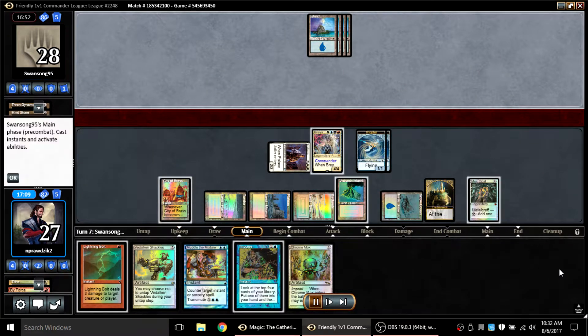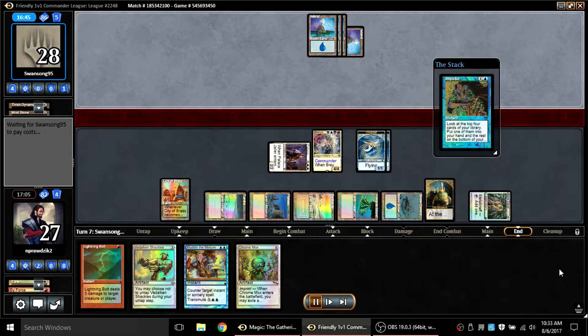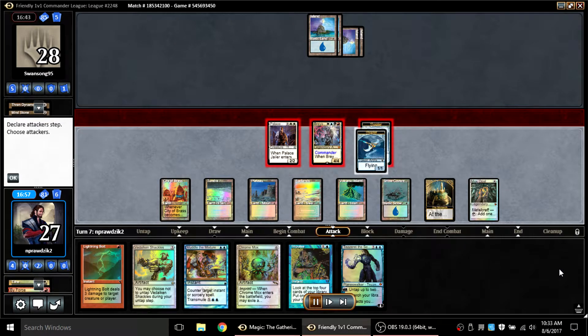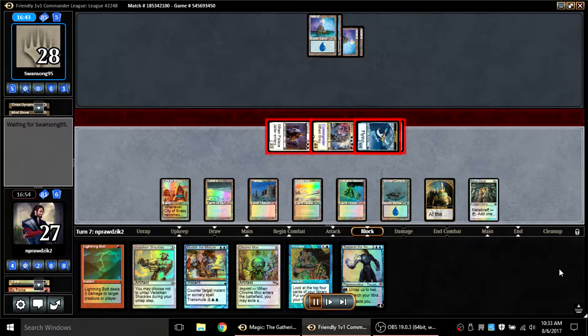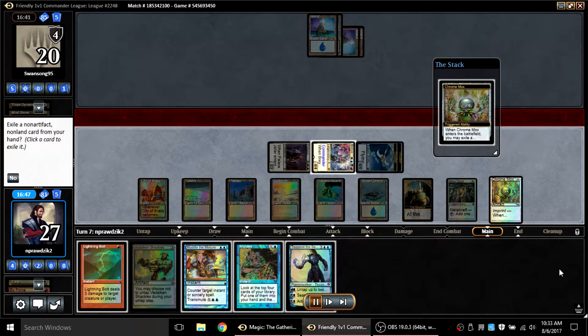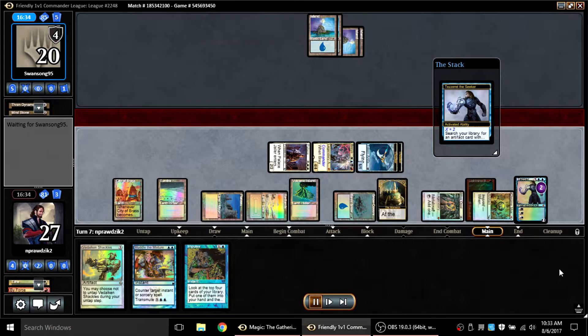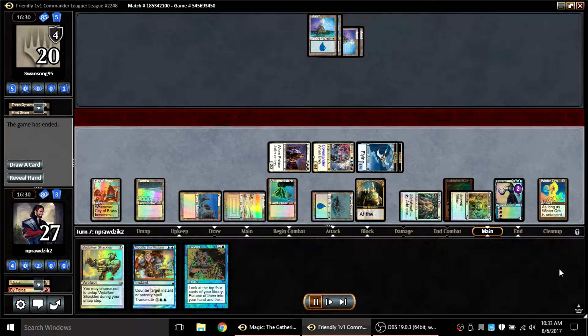I attempt a Brea, and a lot of times these Teferi decks are heavy on combo and acceleration, light on defenses. Brea lands, which turns the Mox Opal on, so I'm able to Impulse at the end of my opponent's turn. At this point I have an active Brea, so I imprint Lightning Bolt onto Mox, use that mana to cast Tezzeret, and then with Tezzeret I immediately fetch Winter Orb. I've got Muddle the Mixture in play to protect the whole line. My opponent is taking tons of damage per turn, I'm drawing two cards, he's fighting through a Winter Orb with multiple Moxes active — he scoops it up.